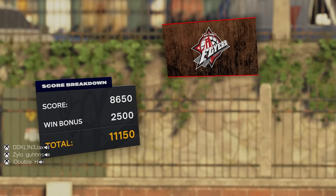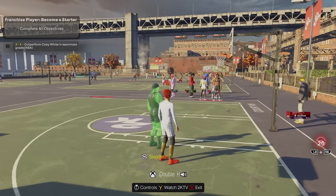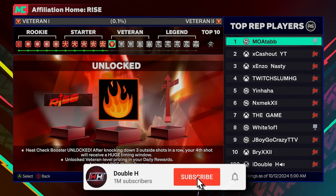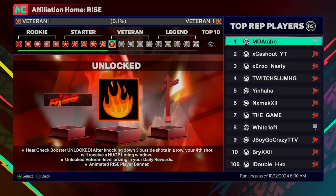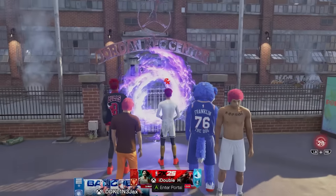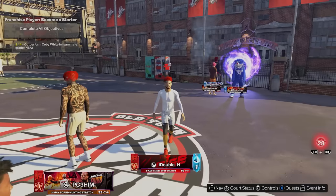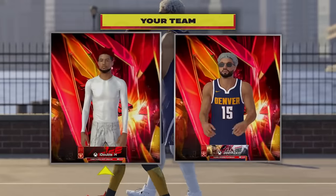If you're not subscribed make sure to hit that subscribe button right now. We gotta see that Heat Check — Heat Check unlocked! After knocking down three outside shots in a row, your fourth shot will receive a huge timing window. Unlocked Veteran level pricing on the daily rewards! Increased level prizes on the daily reward — and an animated rise banner! That's a W banner chat, I mess with this banner a lot.